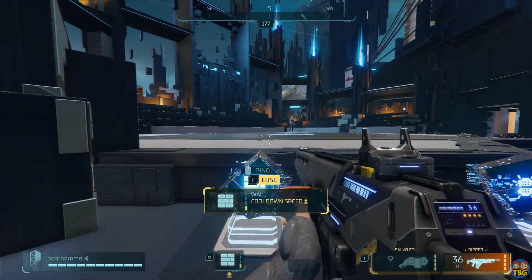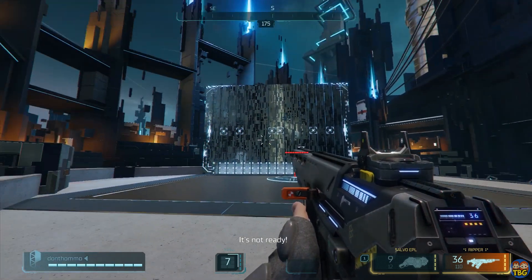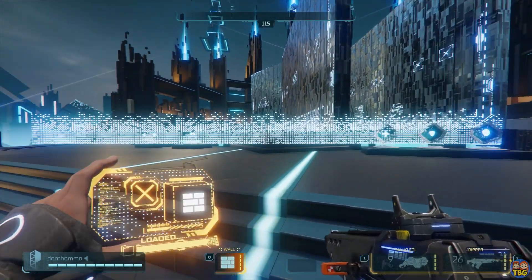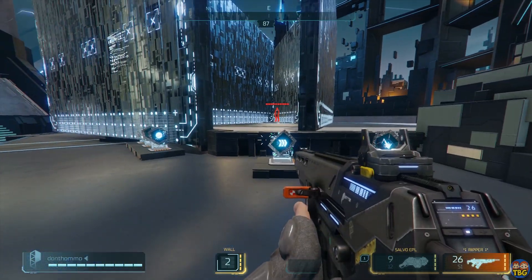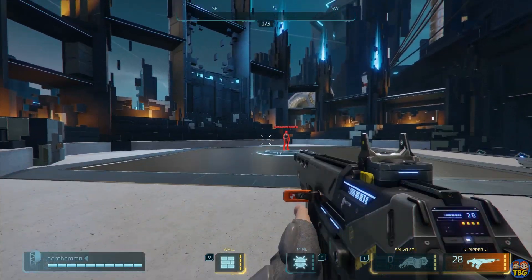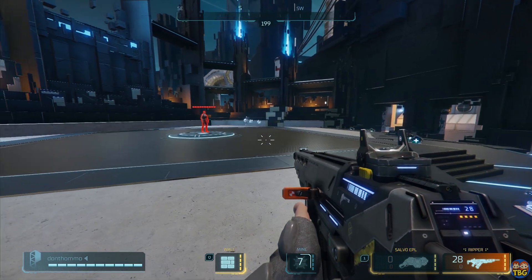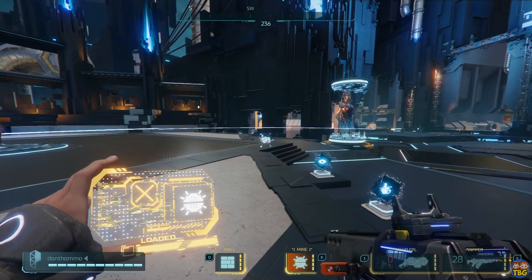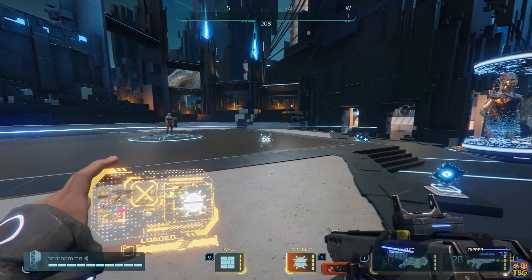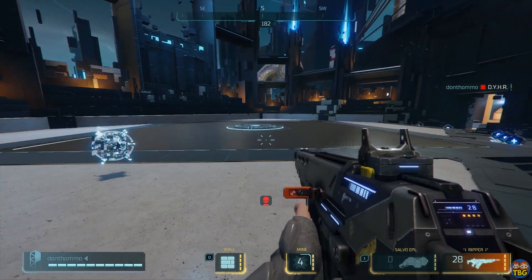Number one: the Wall hack. Rather than the wall hack you might be used to hearing about in video games, this hack creates a large protective wall to block your enemy's movement or lines of sight. It can be destroyed by gunfire and up to five walls can be placed at any one time. The basic cooldown is 10 seconds, which can be brought down to five seconds once fully fused. Number two: the Mine. This deploys a homing mine that locks on to enemy players and explodes. Mines can be placed anywhere, even floating in the air, but only one can be placed at a time. They can be shot by enemy players but are much tougher to kill once locked on. Before fusing the mine has a 10 second cooldown, improving to five seconds at max level. The final fusing level also gives it a damage buff from 50 to 75 hit points.